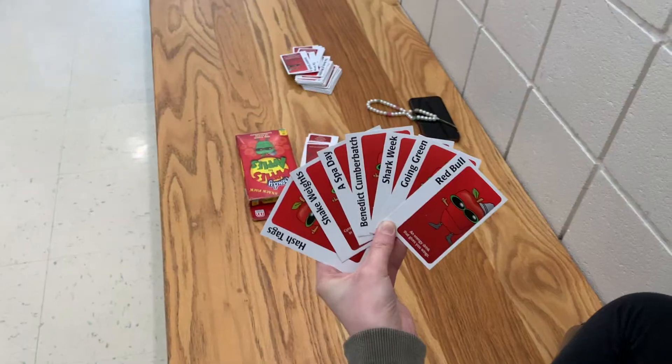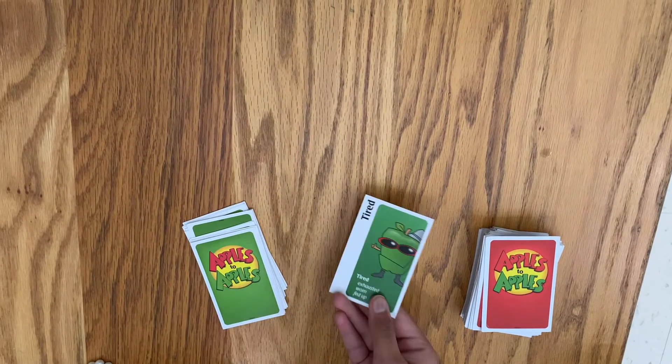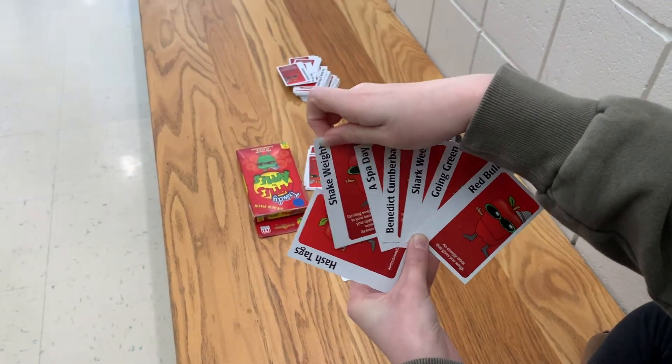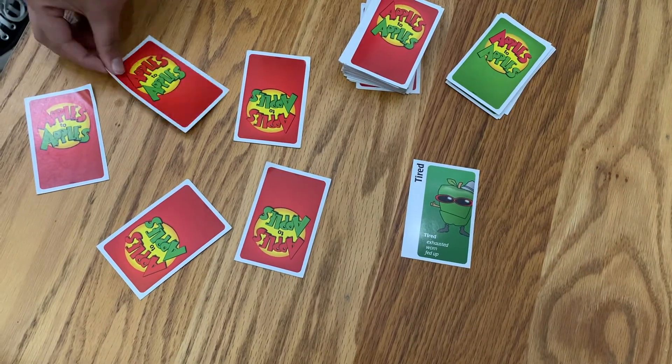There are four to ten players, and each player gets seven cards per round. One person you're playing with is named the judge for the round. The judge picks up a green card and places it face up on the table. Players who are not the judge find a red card that either is best described by the green card or is funny along with the green card.